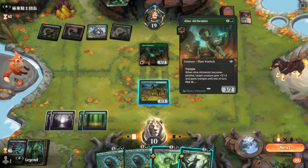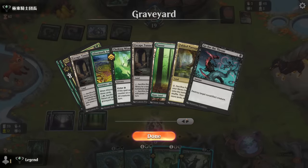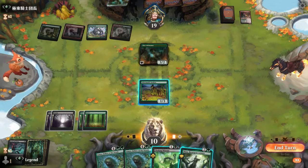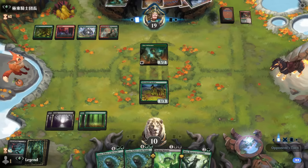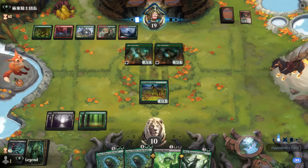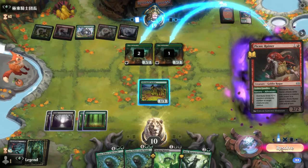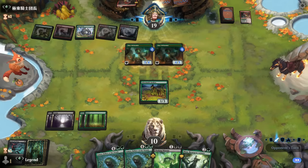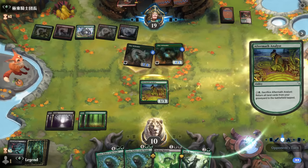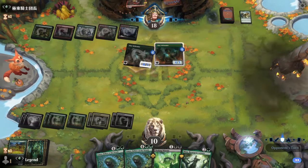I could try to play Miasma to take out the Alchemist, but if they have a pump spell it won't work. I can get back quite a few lands with Analyst, but trample could still deal damage even if I chump. I'd have loved to have Nissa in play when we sacrifice the Analyst. Another Picnic Runner means both Alchemists survive Choking Miasma, and we're taking five down to five life.